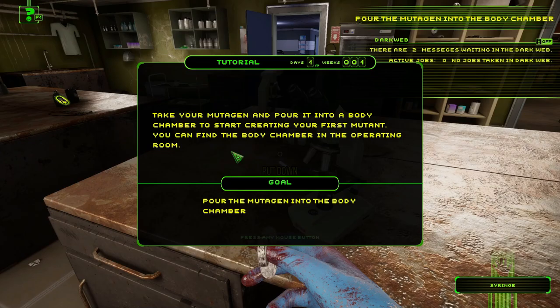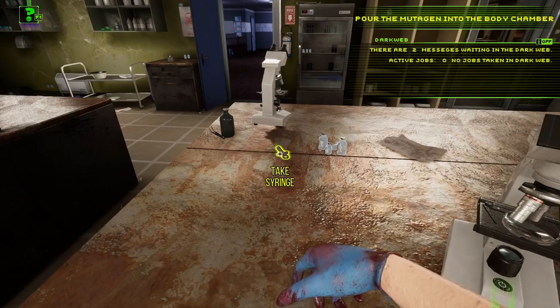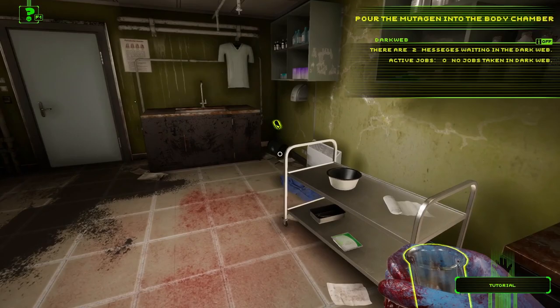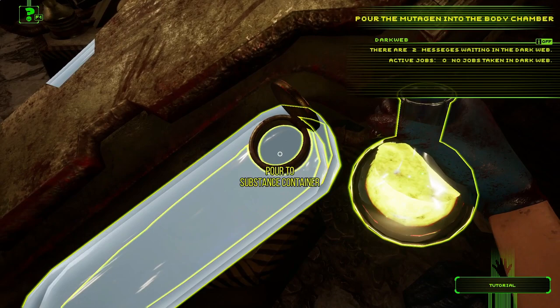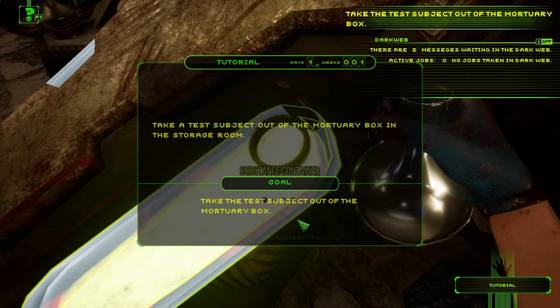Next goal: take the mutagen and pour it into a body chamber to start creating your first mutant. The body chamber is in the operating room. I can see it glowing — heading there now. Pour it in — like filling up antifreeze in your car. Now take a test subject out of the mortuary box in the storage room.